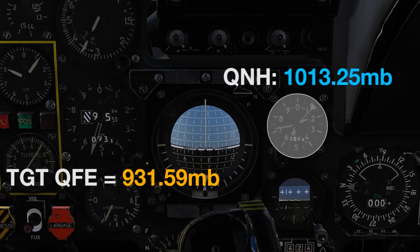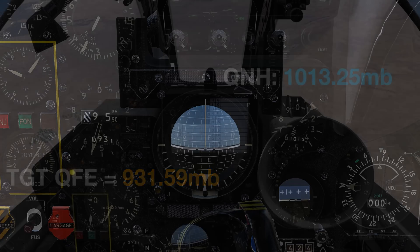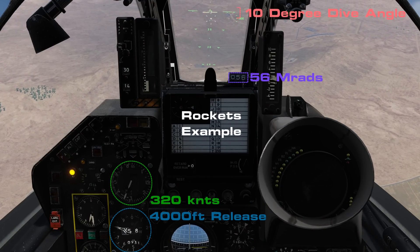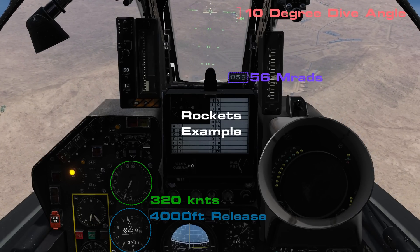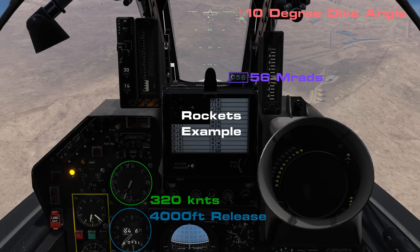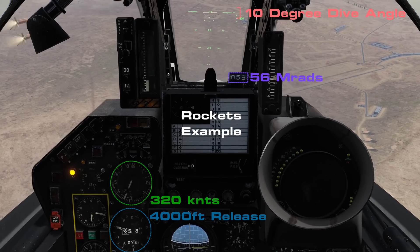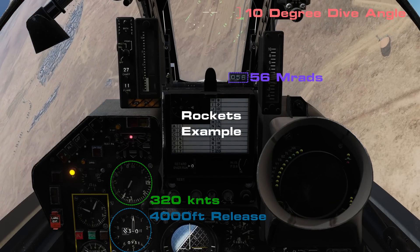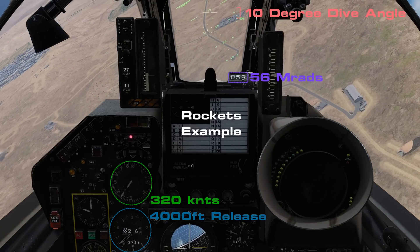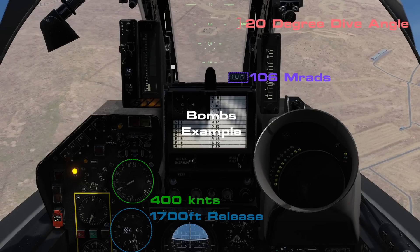Remember that you have the standby barometric altimeter to the right, which we'll leave as is — very useful to reference should we need the altitude above sea level again. It's then as simple as flying our aircraft accurately at the correct airspeed and dive angle, placing our target reticle over the impact area as we reach our release altitude and releasing our bombs as defined in the table. The higher your release altitude and range, the more precise you're going to need to be with your flying to score an accurate hit.